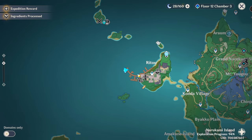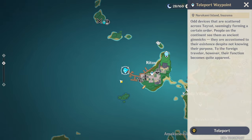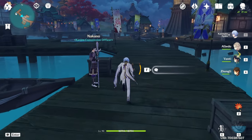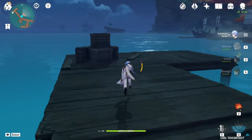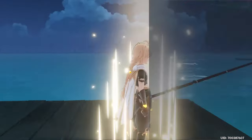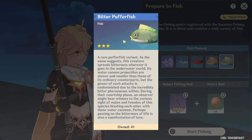Next, go to Inazuma and teleport to Ritou. Follow the path shown and come to the fishing spot. From this location you can get both the normal puffer fish and the bitter puffer fish.